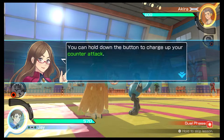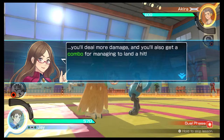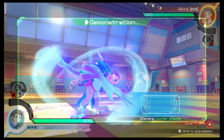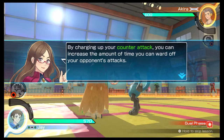You can hold down the button to charge up your counterattack. It'll take some time to charge, but you'll deal more damage, and you'll also get a combo for managing to land a hit. By charging up your counterattack, you can increase the amount of time you can ward off your opponent's attacks.